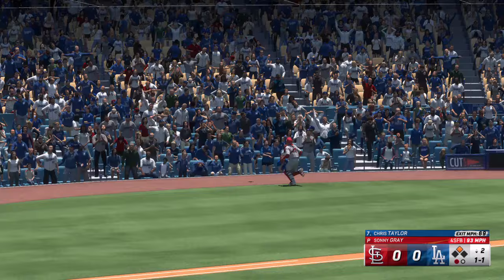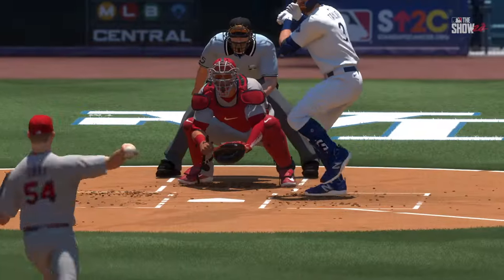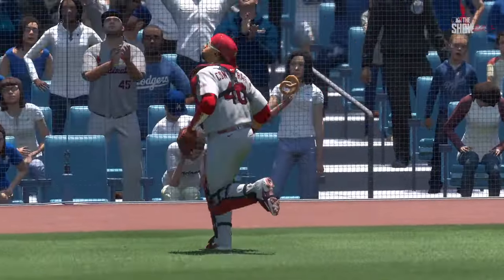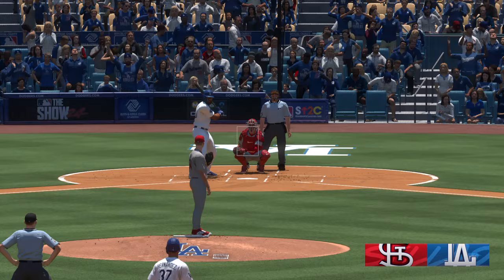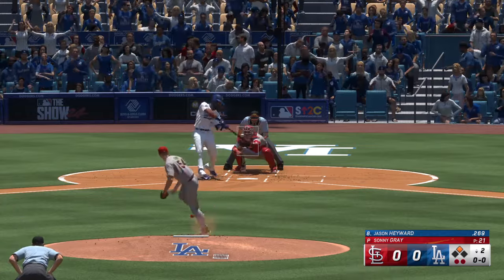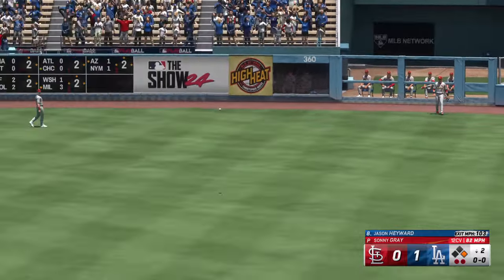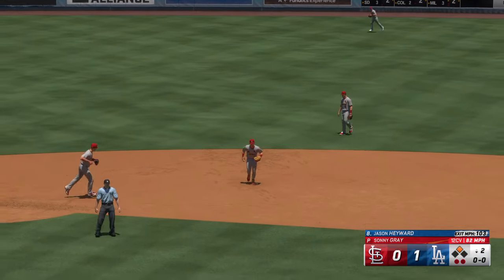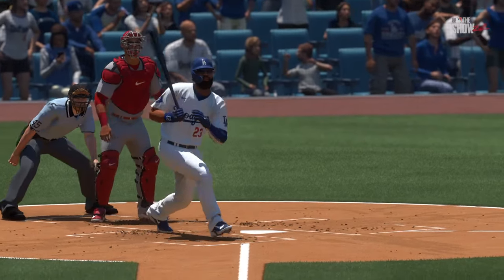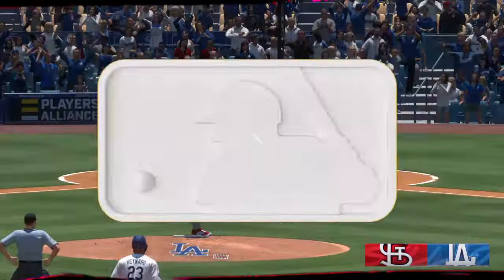Popped up in foul territory behind the plate — Taylor out of the play, two down. That was a wasted RBI opportunity, but a competitor like him is looking forward to making it up in his next at bat. Here's Jason Heyward. That one is absolutely belted — down, one-hops off the wall, run scores easily and it's 1-0. He's got a double. Always feels good when you come through and get your team on the board first.